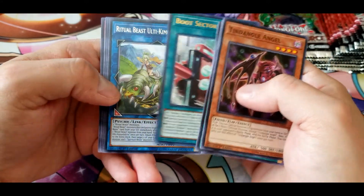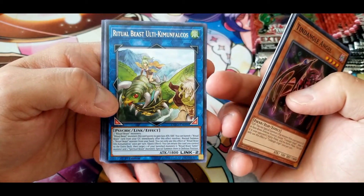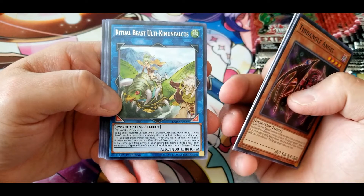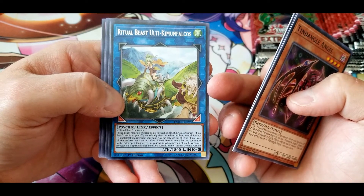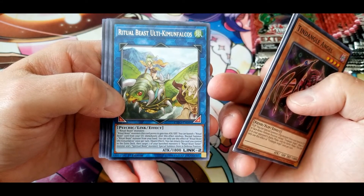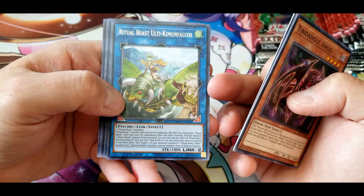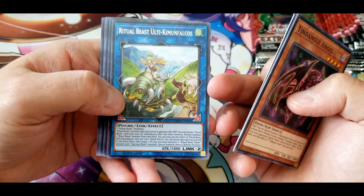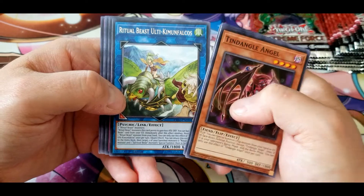Ritual Beast Ulti Kimufalcos: Ritual Beast monsters this card points to gain 600 attack and defense. You can banish one Ritual Beast card from your graveyard — immediately after this effect resolves, normal summon one Ritual Beast monster from your hand. You can only use this effect once per turn. Quick effect: you can return this card to the extra deck, then target two of your banished monsters — one Ritual Beast Tamer and one Spiritual Beast — and special summon them in defense position. Some interesting combo potential.